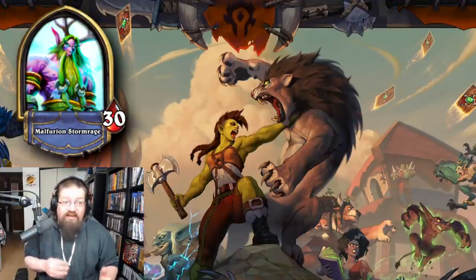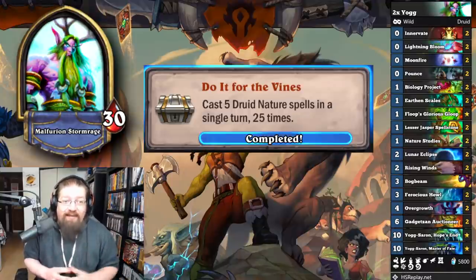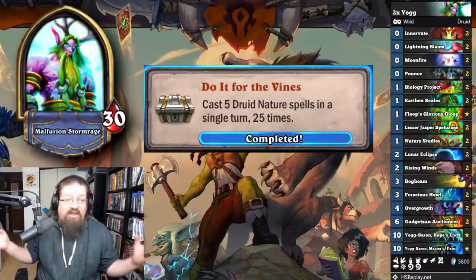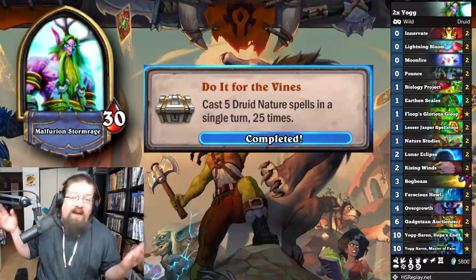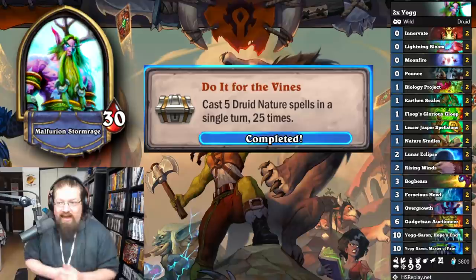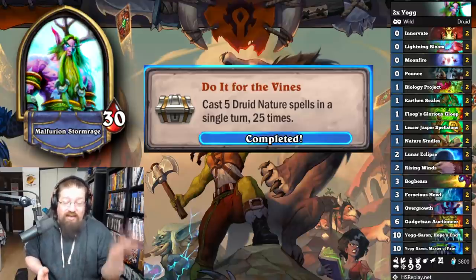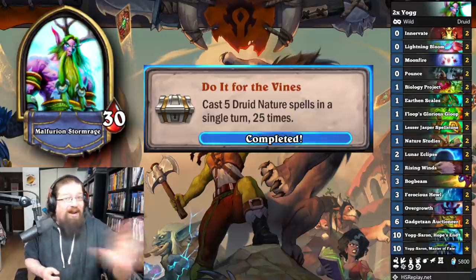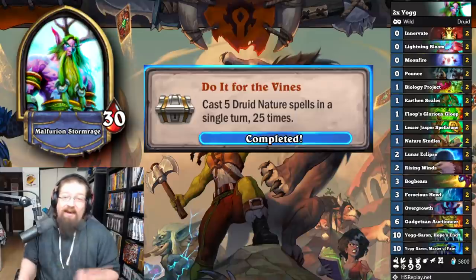Next we have the Druid achievements. The first one is 'Do It for the Vines' — cast five Druid nature spells in a single turn, 25 times. I just played Miracle Druid in wild with Auctioneer. I played Yogg just for fun, but you basically just play Yogg or Auctioneer and cycle through your deck with Bio Projects, Innervates, Lightning Blooms — play nature spells and do this 25 different times. It'll take multiple games. I wish Jade Idol was a nature spell, but it's not.